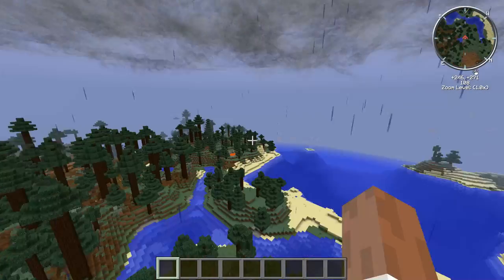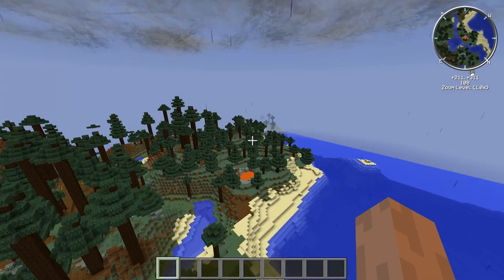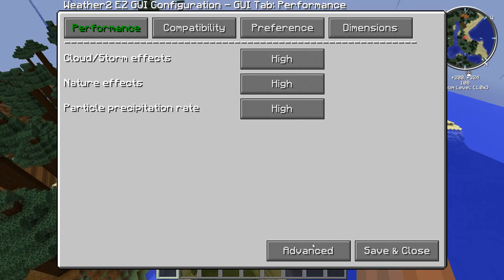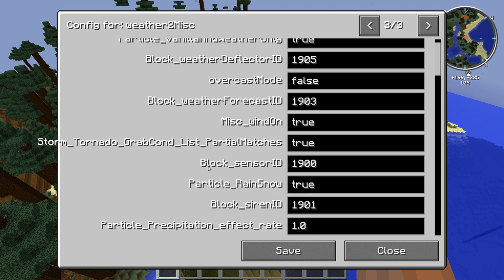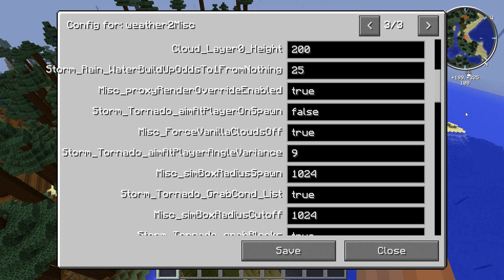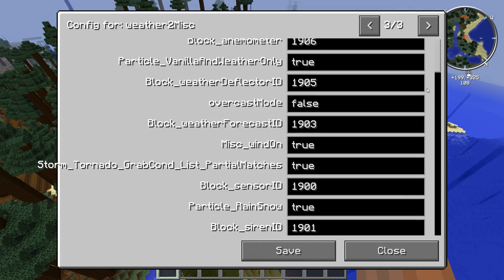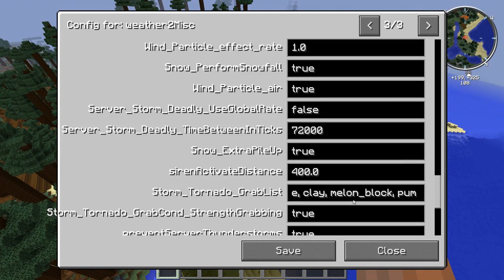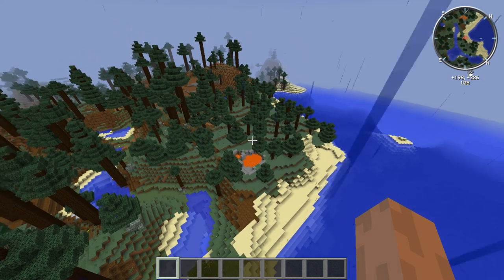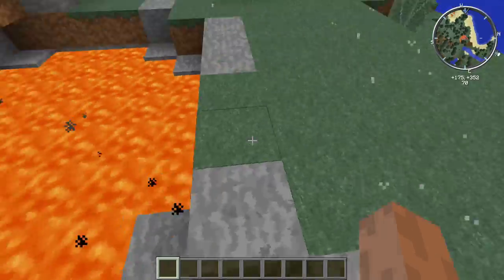So anyway, you have to have one thing set: you have to have storm_tornado_grab_cond_list set to true. If you want partial matches — so 'cobble' will pick up every block that has the word 'cobble' in it — you set partial_matches to true. Then you put the blocks you want picked up in the grab list, and use the website I'm linking to customize which blocks get picked up.